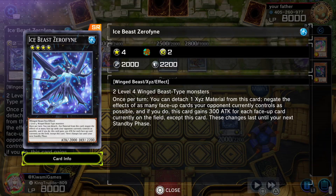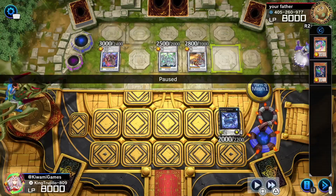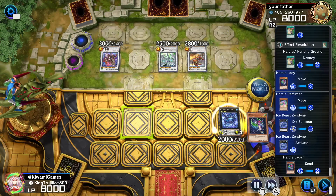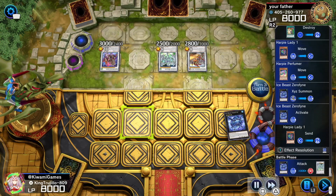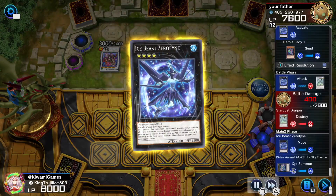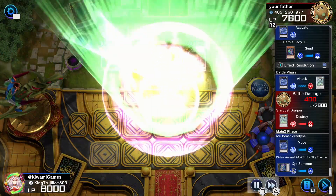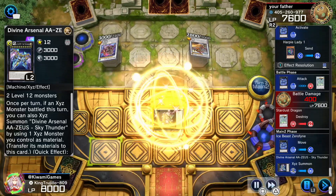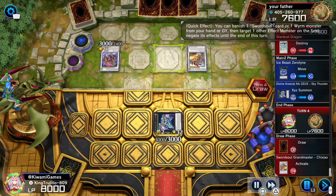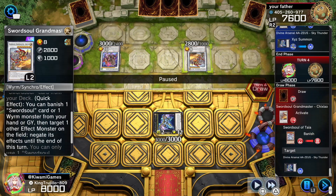Then I go into Ice Beast Zerofyne, because this card is cracked — it helps a lot. Once per turn you can detach one XYZ material from this card and negate the effects of as many face-up cards your opponent currently controls. If you do, this card gains 300 attack for each. He has three monsters, so three, six, nine — I can boost it to 2900. The great thing about it is they stay negated right now — Baronne is negated, the floor is negated — and they remain negated until my next standby phase.